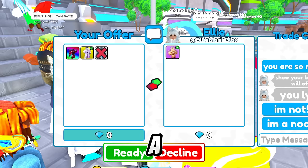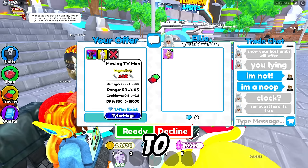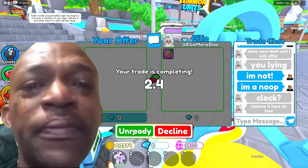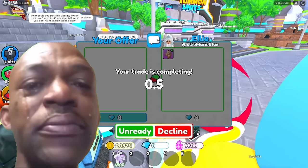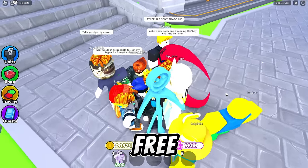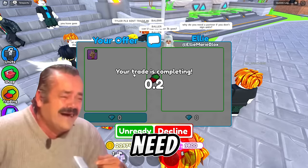She's offering a titan clockman for our signed legendary unit and she wants to give it to us for free. We just got a titan clockman for free by pretending to be a noob. But let's go ahead and give it back because we don't actually need it.